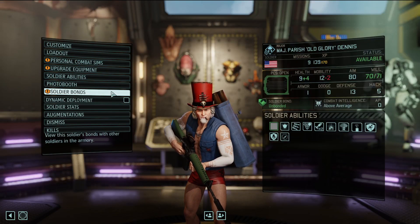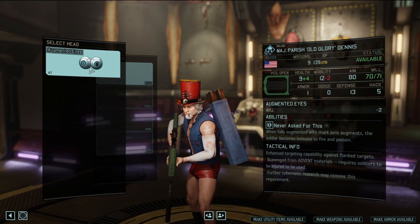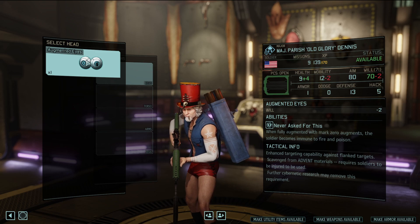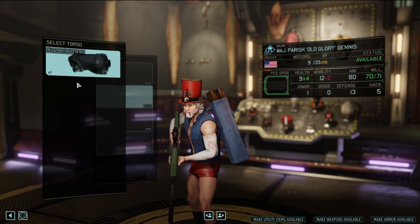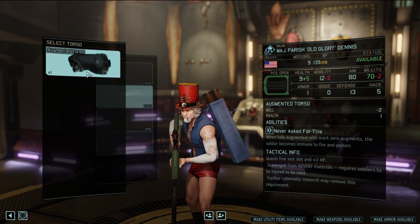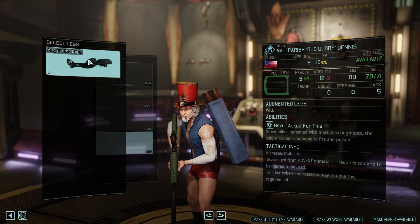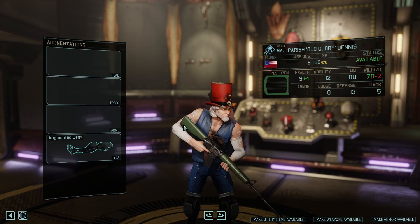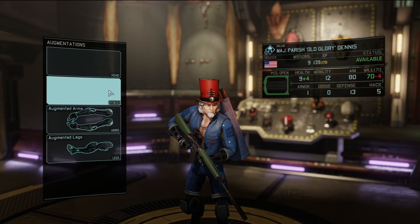We actually got a volunteer in the Discord for potentially getting augmentations. Can we give him better eyeballs? Enhanced targeting, flank targets. Torso gives a free vest slot and extra health. Arms let you punch - four to six damage. Legs give mobility and plus two movement. Let's give him the fancy legs and fancy arms too!